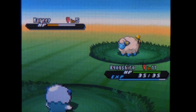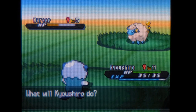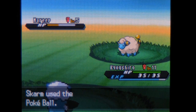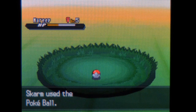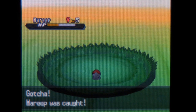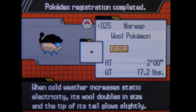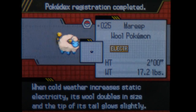It is an electric type that eventually evolves into Flaffy and then Ampharos. If you want to see it in action, I did do a HeartGold SoulSilver walkthrough with it. I really like Ampharos — it's not the strongest, but it's definitely a good choice, especially given the early game options you have. I'd definitely consider it. Plus it's old school, and it's a cute little sheep.